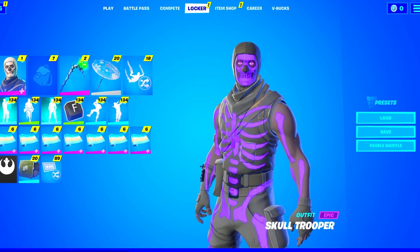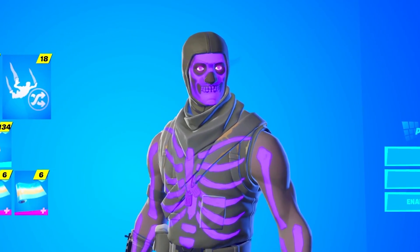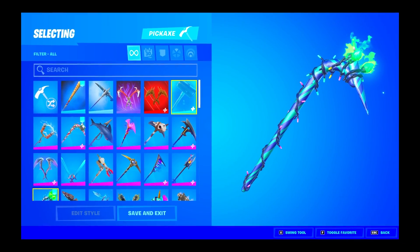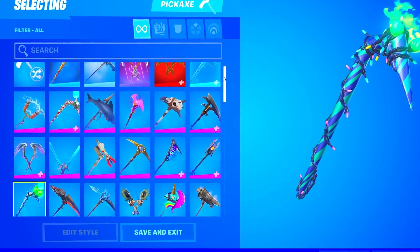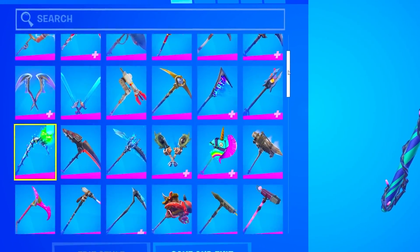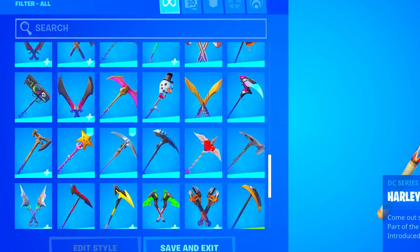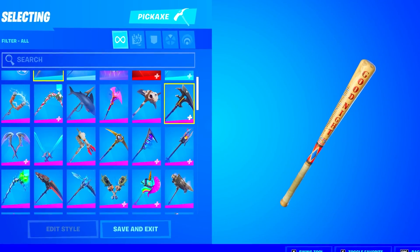That was actually a pretty stacked glider collection. Now I'm just so excited to check out these pickaxes and skins because I know it's going to be even better. We are now in the pickaxes and we're just going to do a quick scroll and look at all the pickaxes he actually has. It does look like he has a decent amount of pickaxes — a little bit more than normal but nothing crazy stacked.